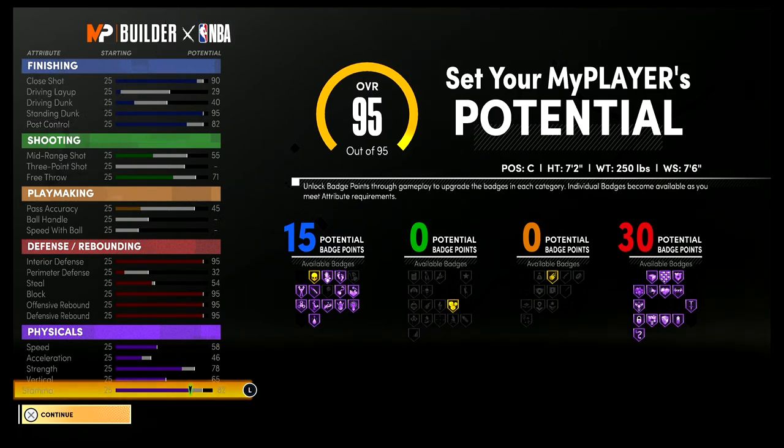For playmaking you're going to have a 49 pass accuracy. For defensive and rebounding stats, you're going to have a 99 interior defense, a 36 perimeter defense, a 58 steal, a 99 block, a 99 offensive rebound, and a 99 defensive rebound.